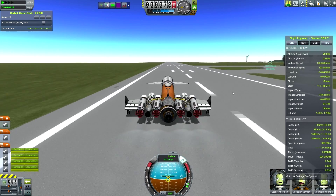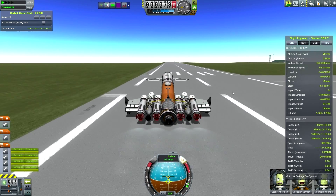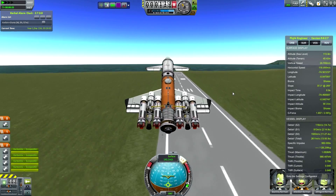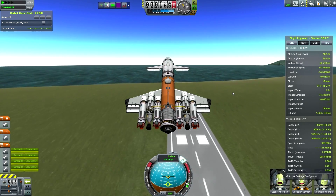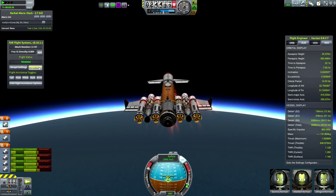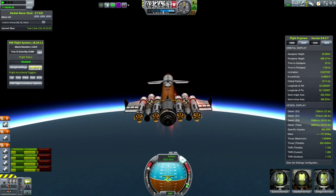This mod allows you to drill for basically fuel — it's called Carbonite — and will convert it to liquid fuel and oxygen. In essence, what that means is that if you have a craft with a drill and a proper converter, you can basically have infinite delta-V as long as it's refueled.